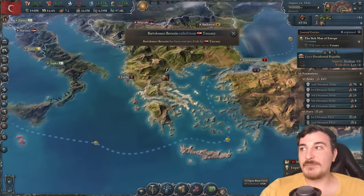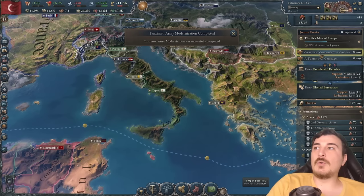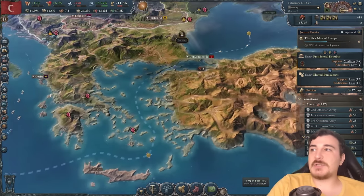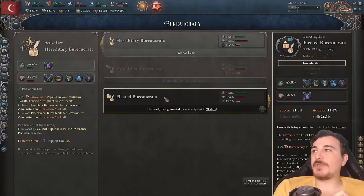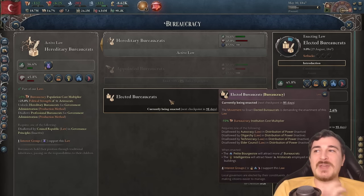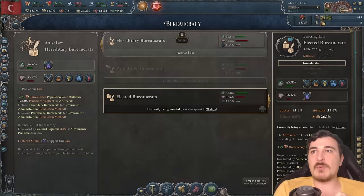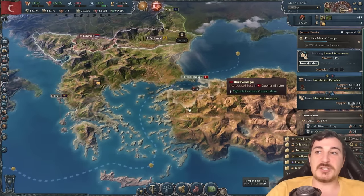There you go — rebels have been de-rebelized. We just got the army modernization completed, meaning we are one more Tanzimat closer to success. Now we can change the hereditary bureaucracy, hopefully with the elected one. We tried with the appointed guys, but we didn't have enough legitimacy for our government, so we had to change things around. Even though we did boost the industrialists, it would take a little bit longer than I'm happy with, so elected bureaucrats is really not bad. Anything is better than the hereditary ones, and that would give us one more Tanzimat in the process too, as long as we change the other couple of legislations also.